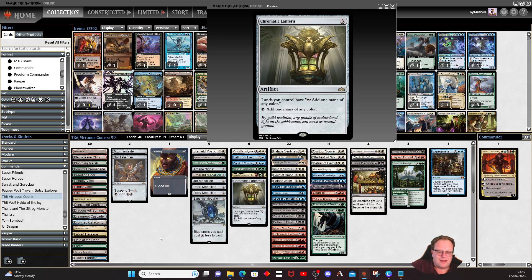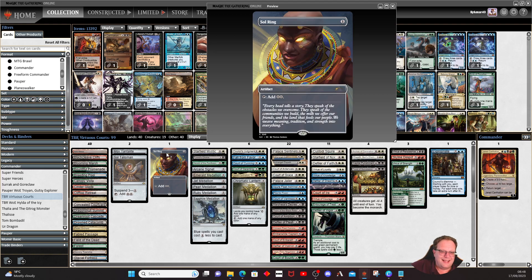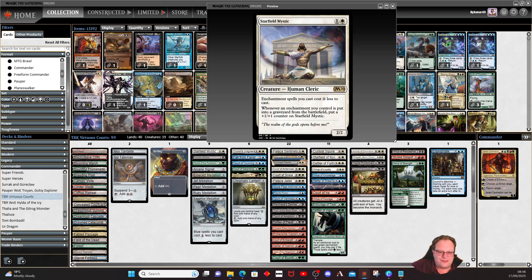I've got a lot of enchantments, more enchantments than sorceries and instants, so I need to make sure I can get my enchantments into place. I also had to think about ensuring I could get monarchy quite often. It's turned into a fun deck to play and to build — a really indulgent video for the last one this week. I'll be back on normal Wilds of Eldraine stuff next week.